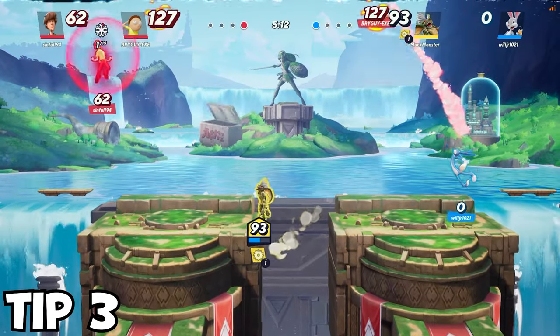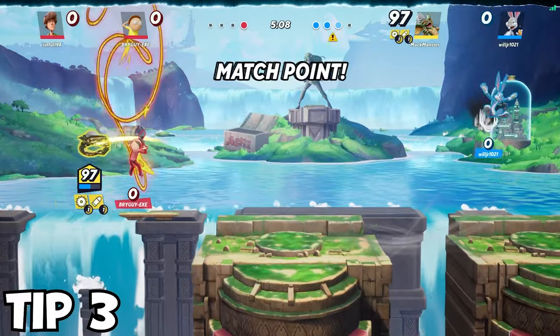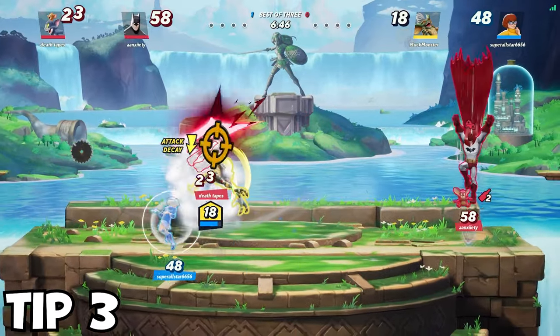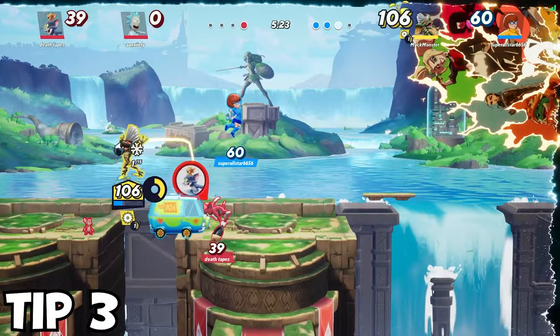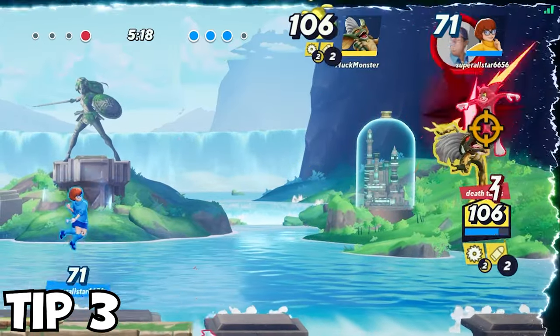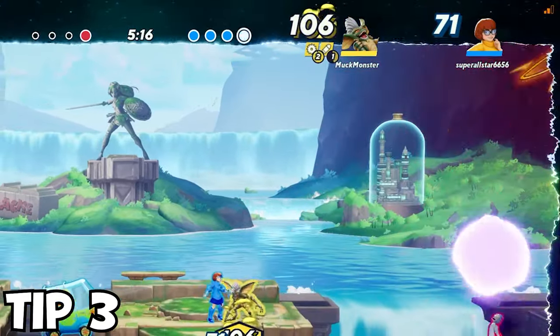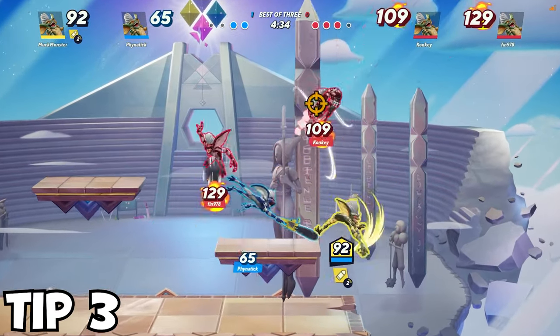Prioritize using Stripe's up special when chasing enemies. This lunge may not have a lot of knockback, but it is great for air combos. Pair each lunge with a single toy gun shot and you will keep the enemy stunned long enough to carry them to the blast zone. Believe me, it is super satisfying when you get this string just right.